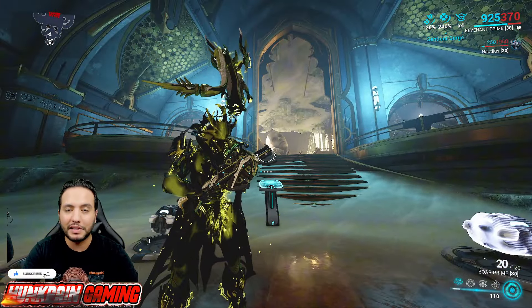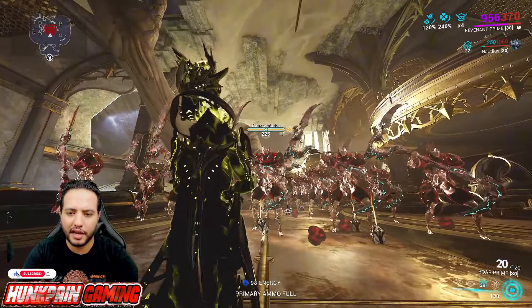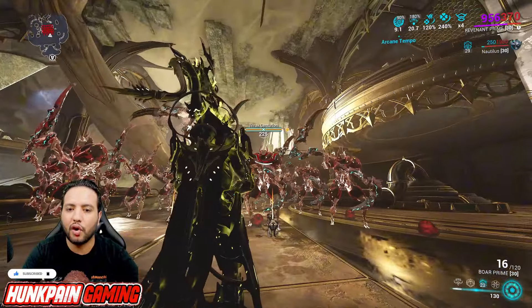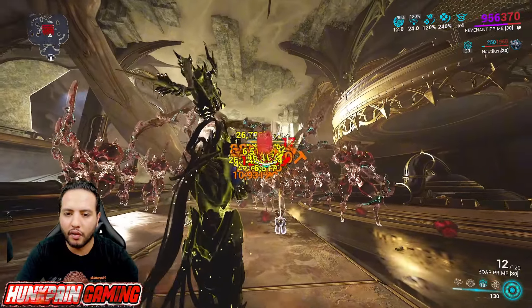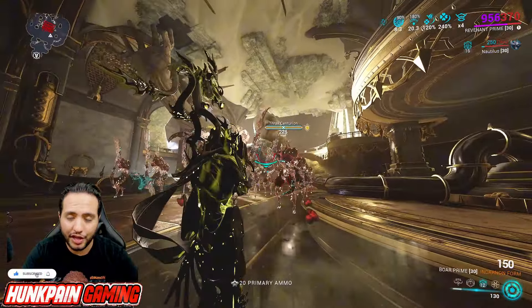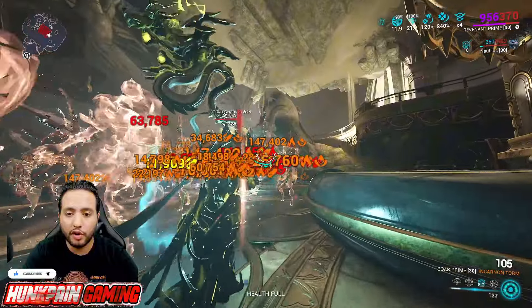All right, now it's time for some testing. We're going to do Thrax and the Corrupted — let's go. Activating Nourish and — Mr. Thrax Centurion, boom! Overguard is gone. Remember, Nourish which procs Viral doesn't affect overguard — only Magnetic and the Fortifier as a secondary. But don't worry, you'll be taking them down without any problem at all, from here until level cap.